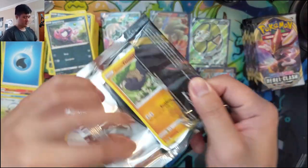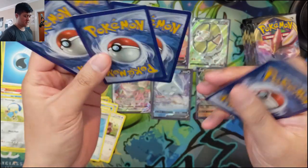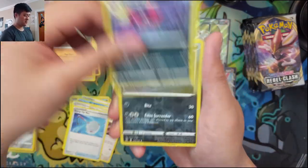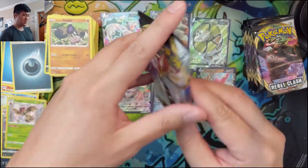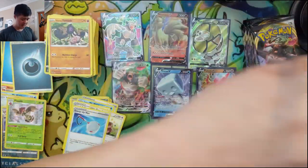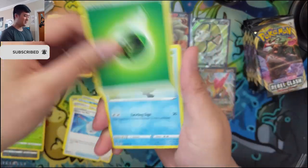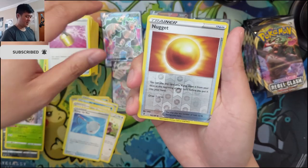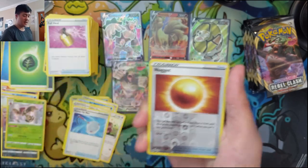Six hits — let's see how many we can get. Medicham, Morgrem, a couple more Morgrem, and a Frapple. Still haven't seen any Secret Rares, so I'm getting a little nervous about missing them. A Nuggets card — kind of like a Miracle card: if you draw it at the beginning of your turn before you put it in your hand, draw three cards. That's all it does.